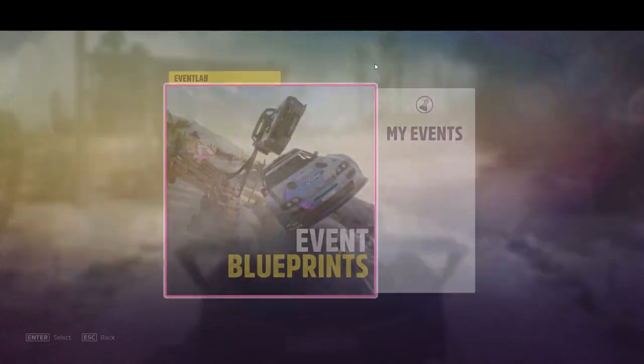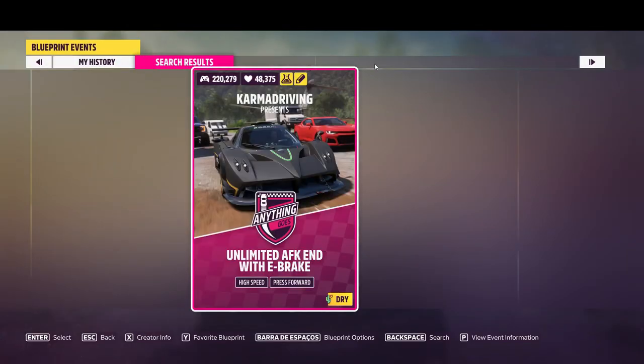Now go to the Event Lab, go to the event blueprints, and search for this share code as you can see right there on the screen. You can pause the video or copy it from the description — I'll link it down below. Once you put in the share code, you'll find this race called 'Unlimited AFK with E-Brake.'